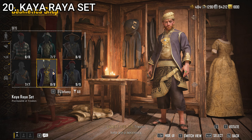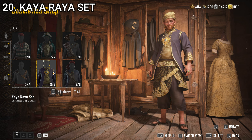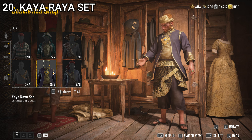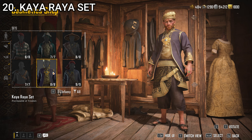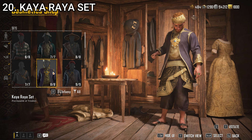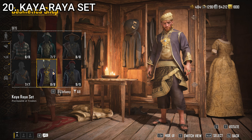At number 20, we have the Kaya Raya set. This one is by far the worst one in the game in my opinion. I've used the necklace on this for different outfits, but there's nothing else in this outfit that I find particularly salvageable — I think it looks rather bad. If you're roleplaying as an eastern pirate and want to be rather fancy, this is probably good for that, but it definitely doesn't fit my sense of pirate style. So the Kaya Raya set takes the number 20 spot.